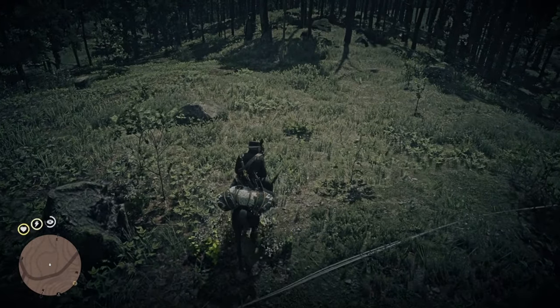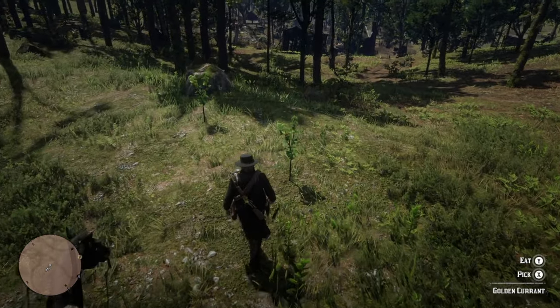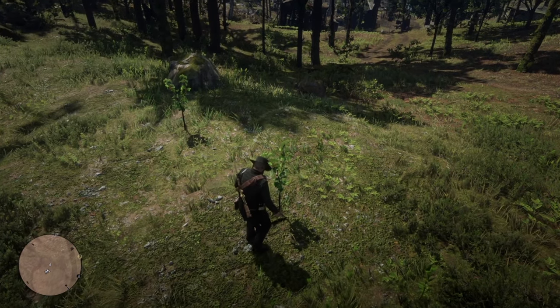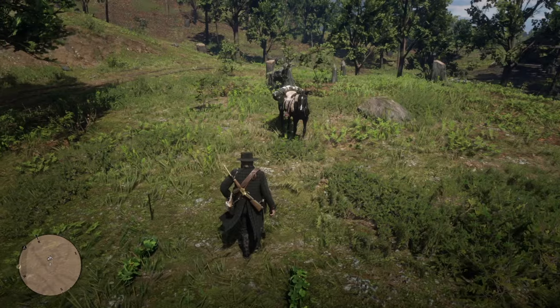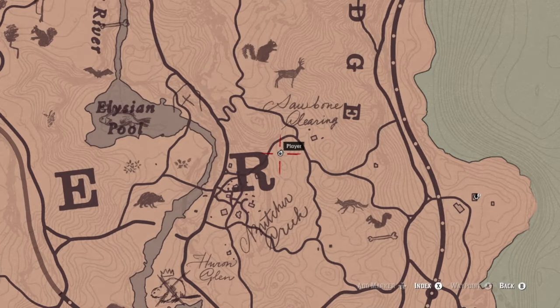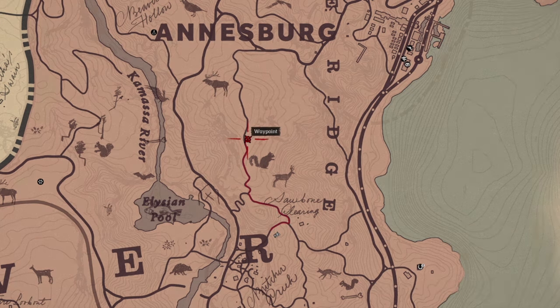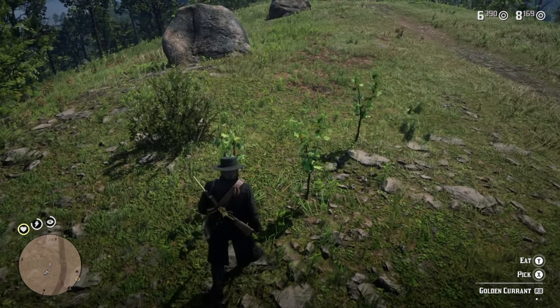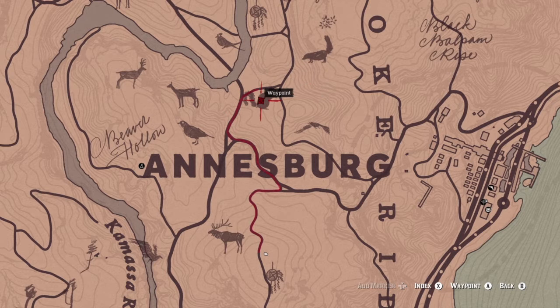The next one is going to be the currant. You have golden currant and you have black currant. The golden currant you're going to find up north near Annisberg, and the black currant is found out in the desert — I won't give you the exact position since you might not have that unlocked yet, but it is south of Armadillo. All in here you're going to find the golden currant. You need six of these to make one bottle. You'll find a bunch along the road — they always grow right here across from the burned trees, and right at this little intersection near the squirrel, you're going to find them.